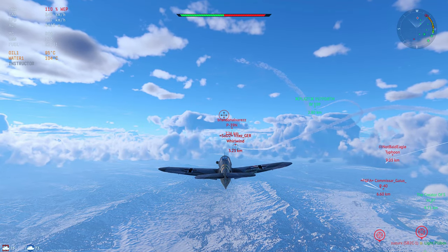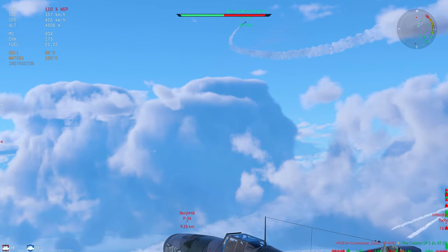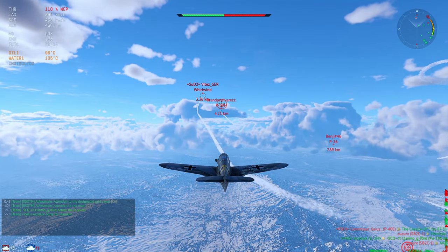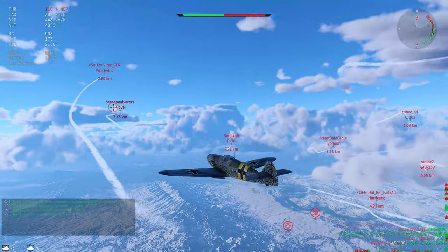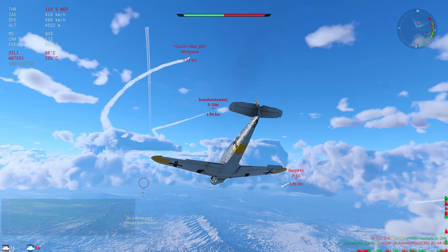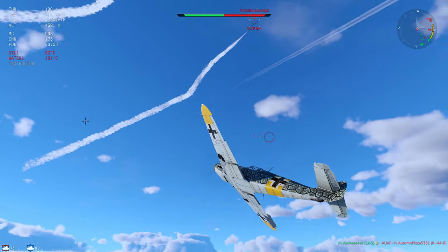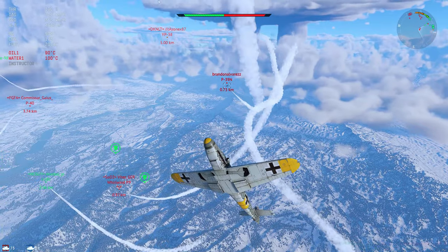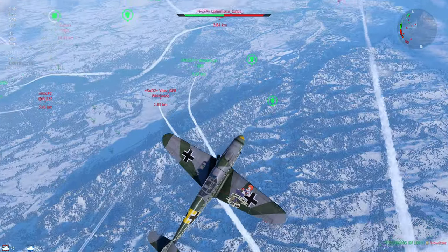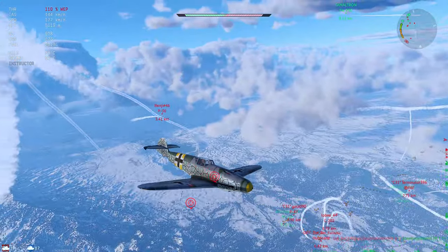Coming around on him to see if he has dropped altitude and is engageable. When I do that, I notice a P-39 following up behind him. At this point I'm not able to catch the Whirlwind. My focus is now on the P-39 — that's a very dangerous opponent at this BR and he seems to have a slight altitude advantage on me. It appears I am the target; he's going to make a pass on me, so I get diving. I've got the Whirlwind and the P-39 to dodge. I try and take them into the vertical where the 109 does best, creating space and making them climb back up to me. They have the energy advantage right now.